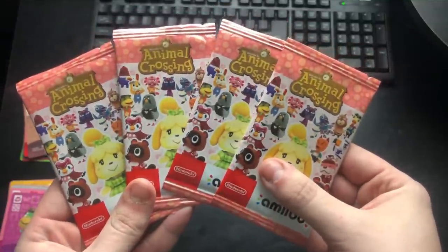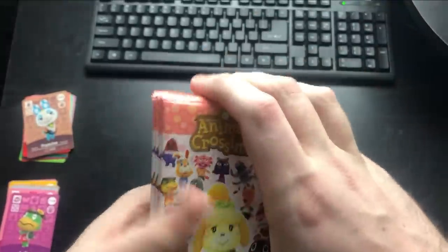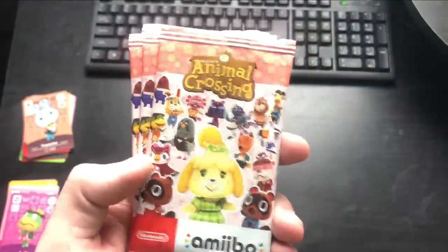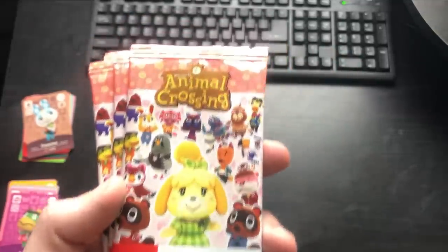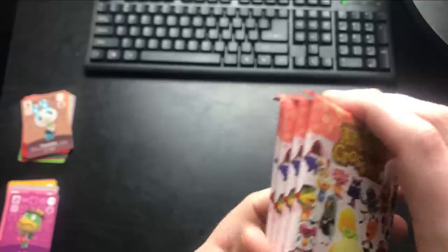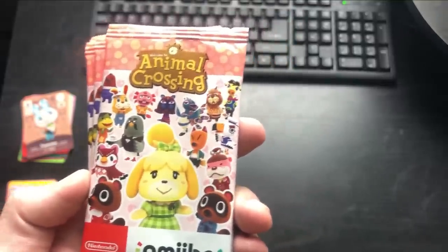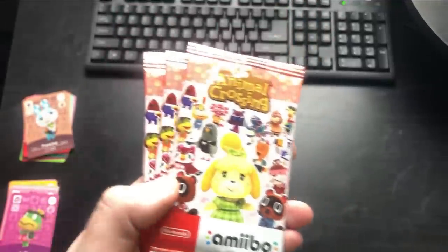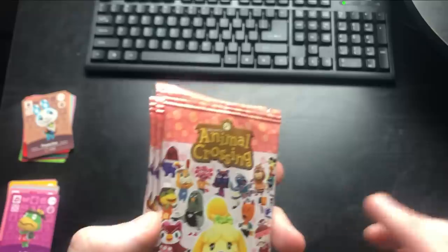Next up is series 4 and this is a good series. I have four packs — the most of any series today. For NPCs I'm looking for Brewster — my boy, who isn't looking for Brewster? We also have Red and Zipper T, so those are pretty good ones. I really want all the holiday NPCs. As far as villagers, this might be the most important one: we have Shep who's my birthday twin, November 24th — sad gang where you at. We have Lolly, my boy Eric, Zucker, and Ribot. Ribot is the one I really want.